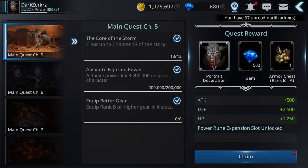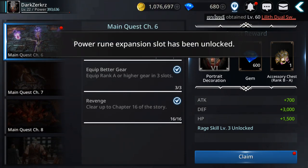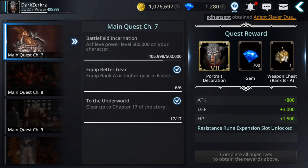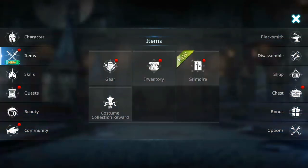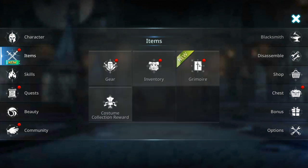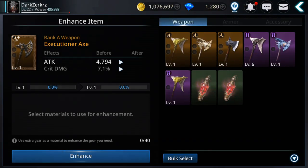With more power I can complete more main quests and get more gems — getting close to 400,000 power, then over 400,000. To reach 500,000, I'll spend more gems, level up essences, and enhance good gear like the S PVP piece. Be careful how you spend your gold.